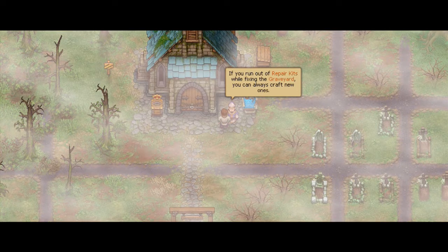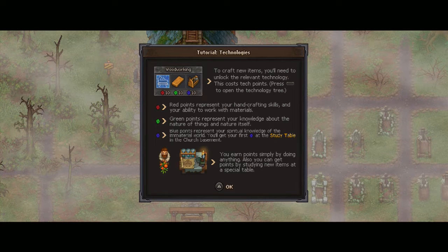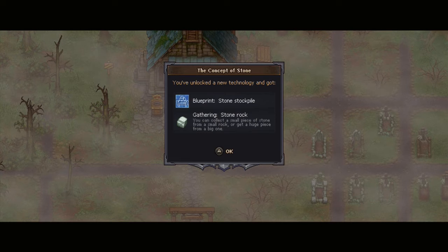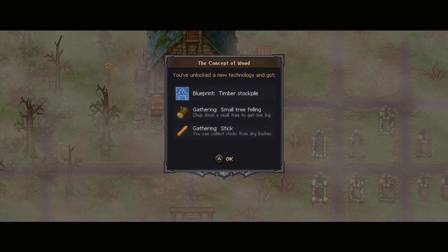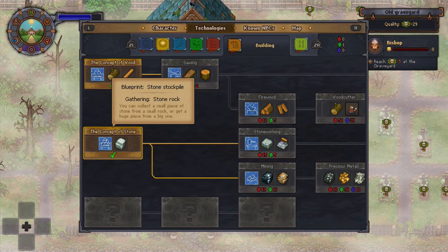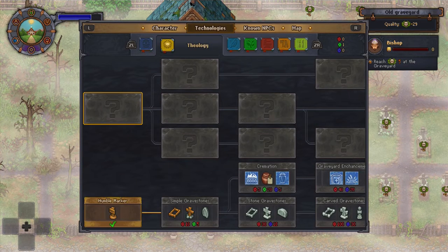If you run out of repair kits while fixing the graveyard, you can always craft new ones. To craft new items, you'll need to unlock the relevant technology — this costs tech points. Red points represent your... basically you get red points, green points, and blue points. Doing different tasks and work every day will net you these points, which you spend to unlock technologies — your skills. You can get points by studying new items at a special table. We're getting stone stockpile and wood concepts as blueprints, plus we can now gather rocks, sticks, and small tree fillings.